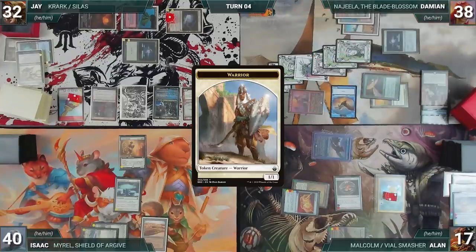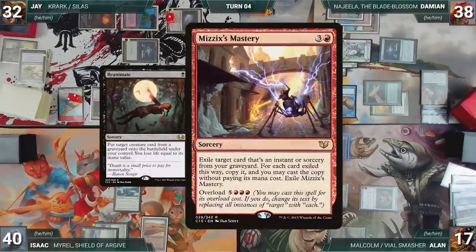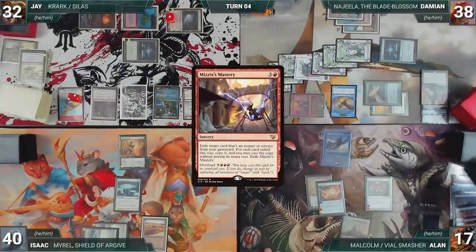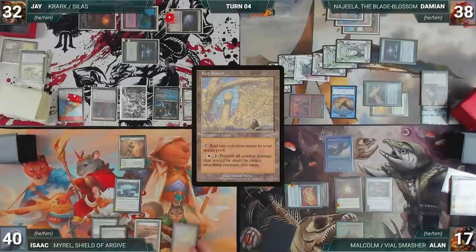At the end of Damien's turn, Alan casts Intuition targeting Isaac, fetching Glinthorn Buccaneer, Reanimate, and Mizzix's Mastery. Isaac gives him Mizzix's Mastery. Alan draws and casts Mox Diamond, discarding a land. He decides to hold back Malcolm and passes to Isaac. Isaac draws, plays Core Haven, casts Jeweled Lotus, and sacrifices it to cast his commander Myrel, Shield of Argive.